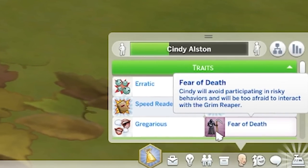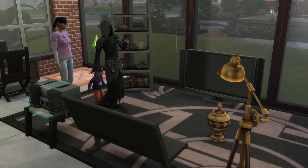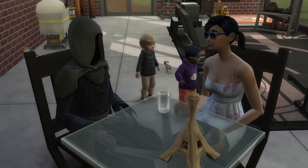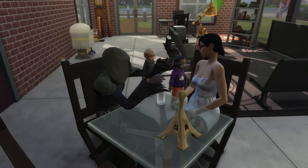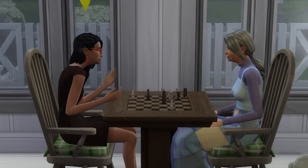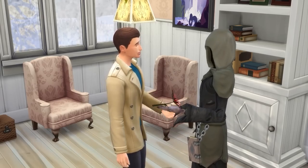The fear of death has a chance to manifest after witnessing the death of someone your sim is close to, or even from having a near-death experience. With this fear, your sim won't participate in risky activities and will lose the ability to plead with the Grim Reaper to save another sim's life. You can still flirt with the Grim Reaper, but you'll get a scared moodlet while being close to them. Clearing this fear is quite easy — you just need to use the Discuss Fears interaction with a ghost or elderly sim in the friendly section. Alternatively, giving the Grim Reaper a death flower will clear this too.